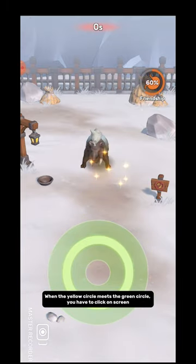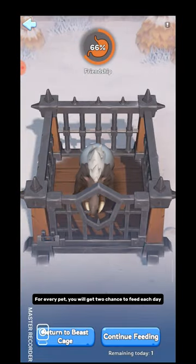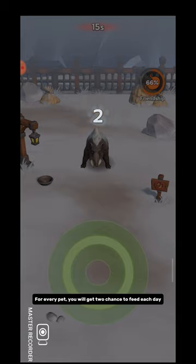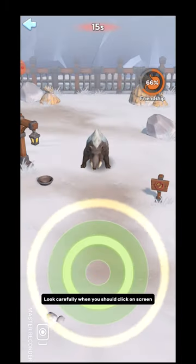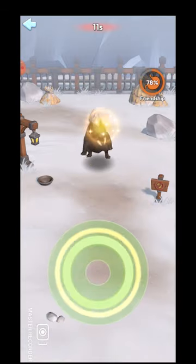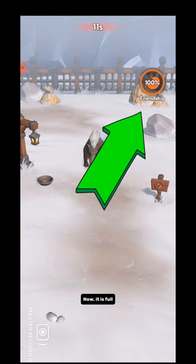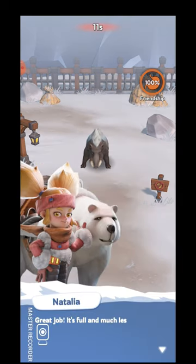When the yellow circle meets the green circle, you have to click on the screen. For every pet you will get two chances to feed each day. Look carefully for when you should click on screen. Now it is full.